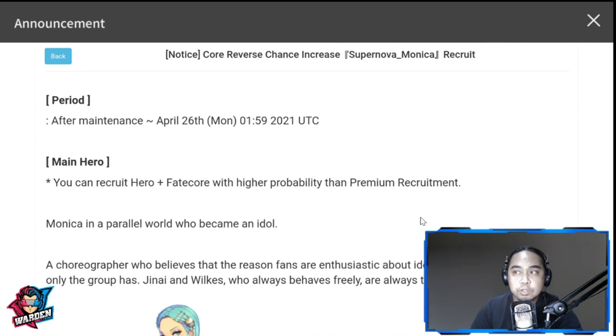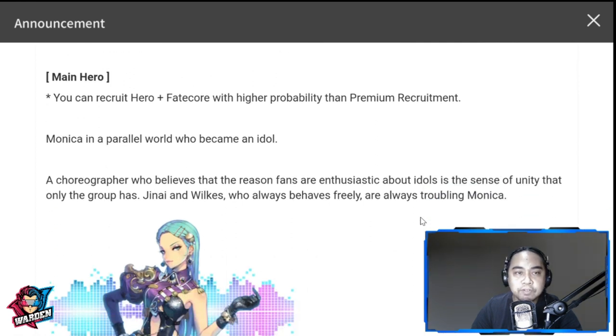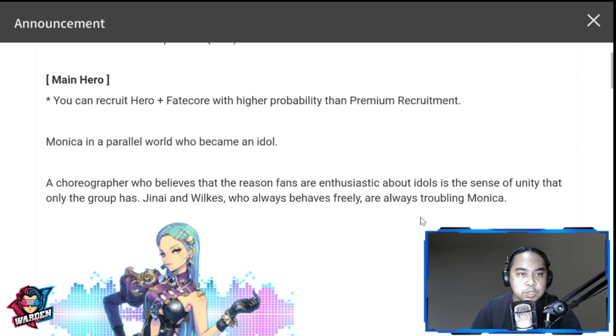This is going to drop tomorrow, so you can recruit her hero plus fate core with high probability via premium recruit. By the way, I recently had the urge to get an overlay for my channel — more or less this is what I picked out. Can you guys tell me if I picked the right overlay? I hope you like this format; I'll be using this and experimenting with it. The warden logo is still going to be there.